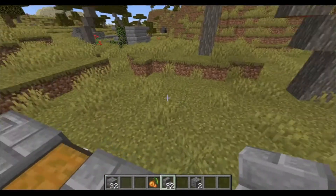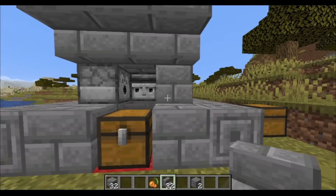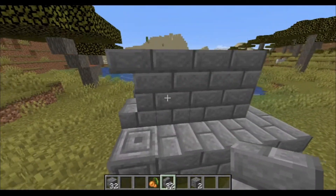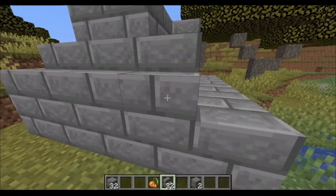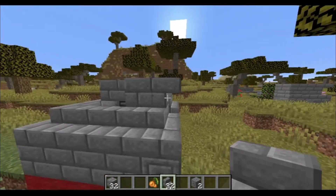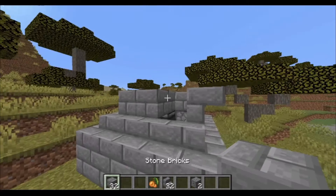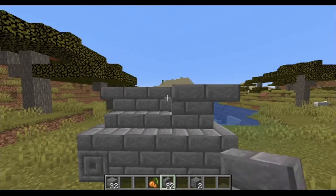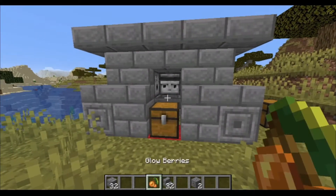Now with our stone brick stairs, going along the top like that, and then along the bottom like that. We'll leave a gap that we can actually reach in through. Ring the building all the way around, and don't forget to close in the back. And there we go.